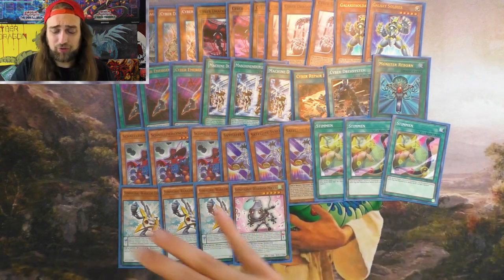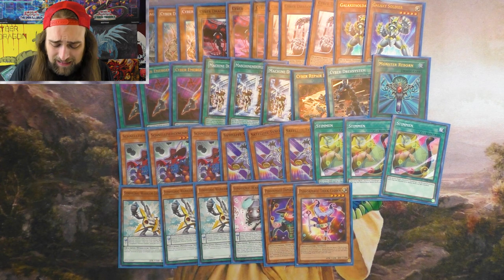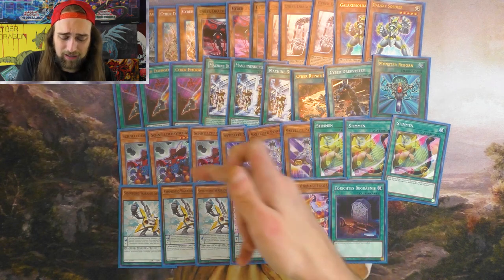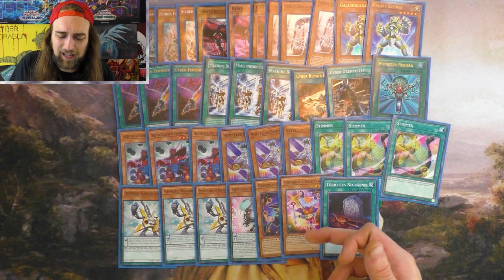That's actually all for the machine monsters in the deck. We got some spellcasters next. I play Performages. I think this is the perfect ratio — just one and one in a Foolish — because these guys get clunky. You really just use them for Needle Fiber material. You leave this on the board and use it for synchro material.